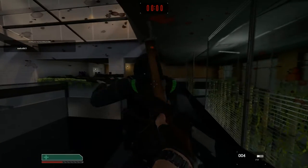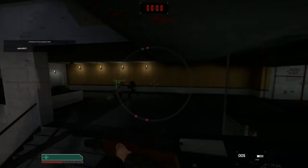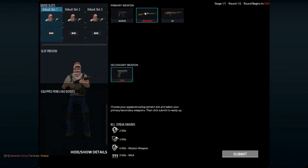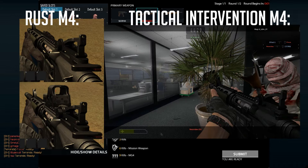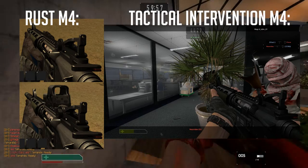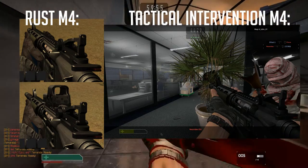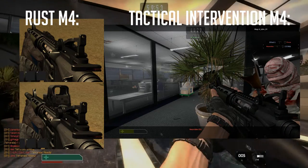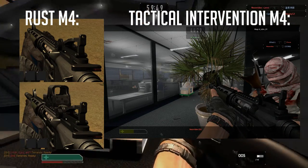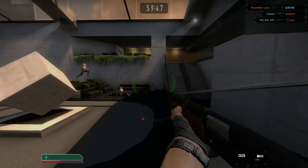I just wanted to go ahead and tell y'all this because I know somebody's probably going to comment in the comment section that it looks just like it, but I'm going to pop up an image right here. On the right you'll see a person using the M4 in this game, and on the left you will see the M4 used in Rust. As you can see they're the exact same model, and the only difference is probably just the hand.